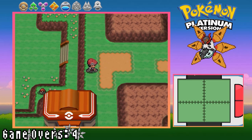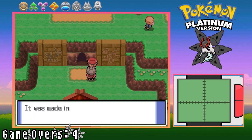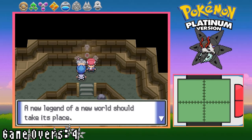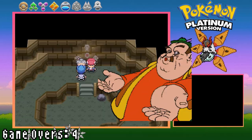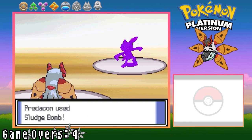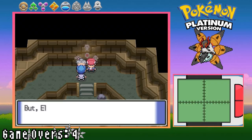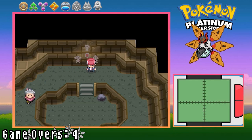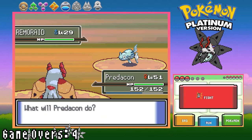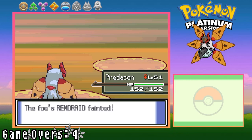With a quick pace, I reach Solaceon Town and go straight to the ruins to stop the spaceman and hand the Old Charm back to Cynthia's grandmother. We see Cyrus, who blabbers about his IRL fanfiction and starts LARPing by battling me — and his script goes wrong since he lost. I obtain Surf and head for Canalave City, cleaning up trainers along the way with some nice slaps made by my mobile solar panel.